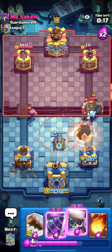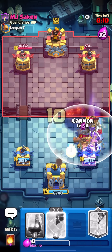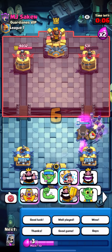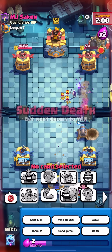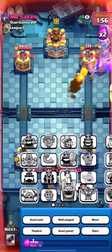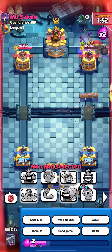I think I've won even if he gets some damage. Good earthquake by him, but I can just go for fireball, firecracker, evo skellies, then log. He's already BMing thinking he won — dude, you did not win, you even missed your log. Playing like trash and completely BMing early — easiest win of my life. See you guys with the fourth deck.